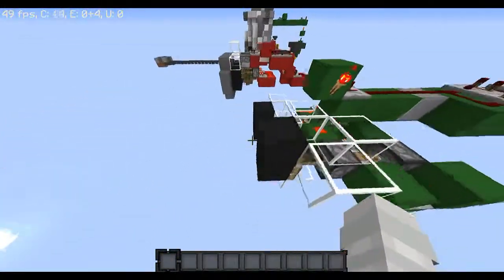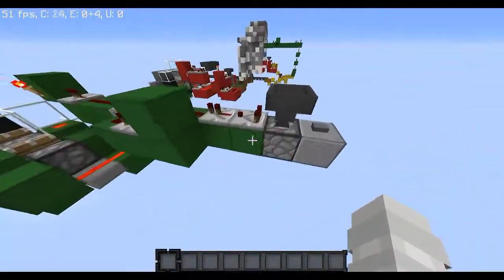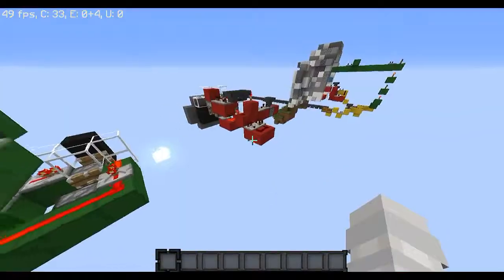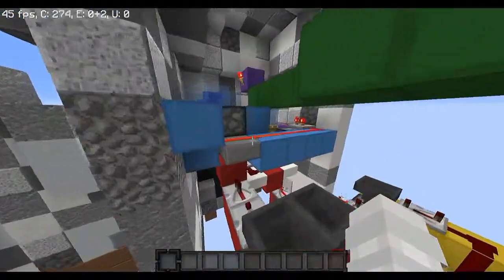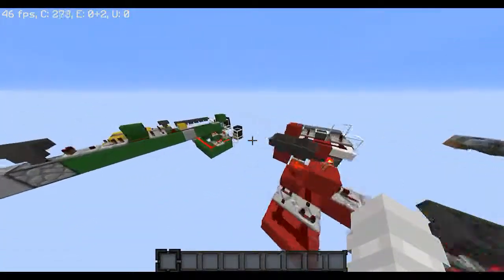Now let's look at the two mechanisms themselves. This is the crying mechanism. That is the mouth mechanism. They do have to be layered one on top of the other, and they're both made for that. I'll show you everything you have to do.